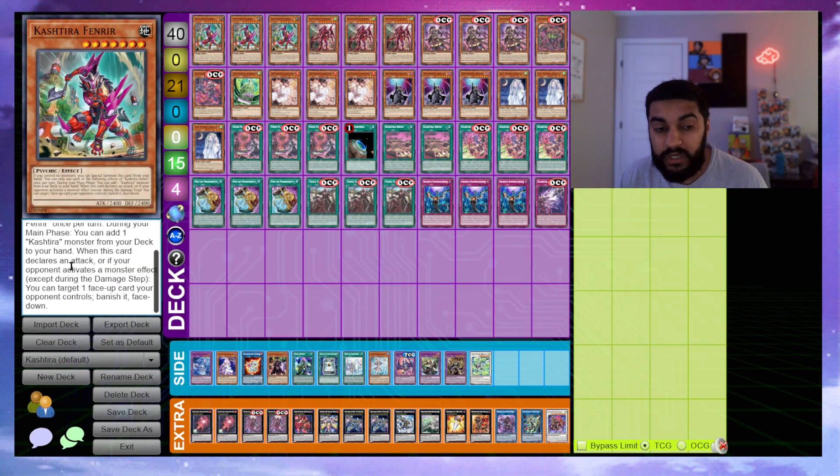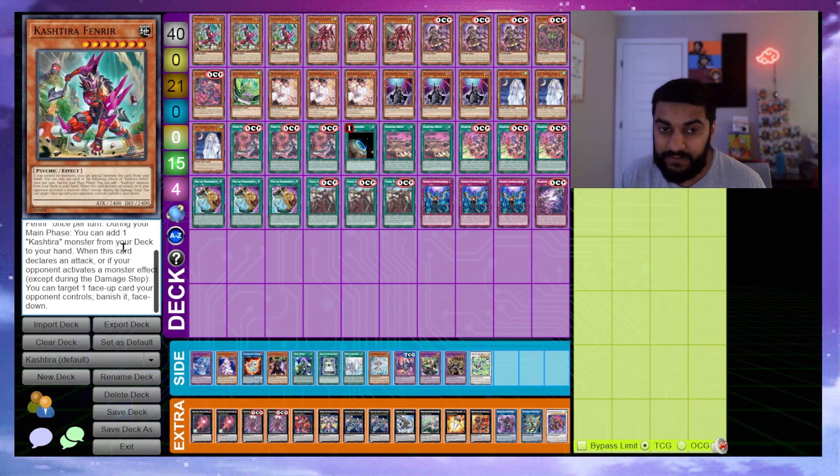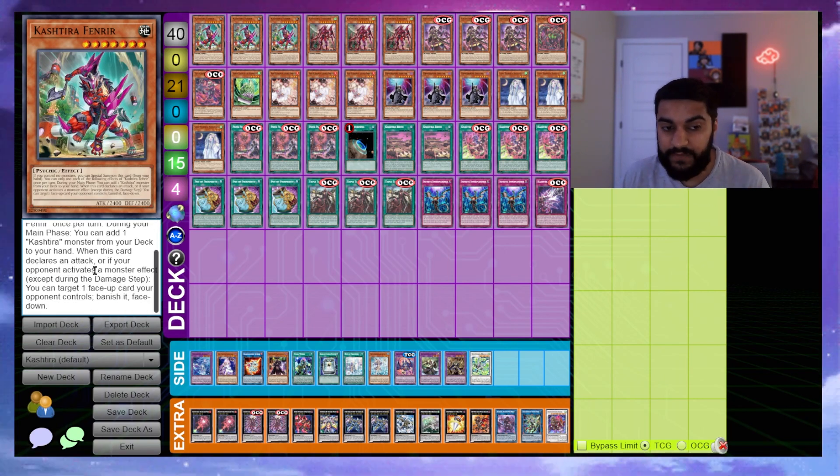The secondary effect is when this card declares an attack or if your opponent activates a monster effect, you can target one face-up card your opponent controls and banish it face down. Note that all Cashier effects trigger on resolution of a chain — for example if your opponent activates an effect, Fenrir won't be chain link one; after the chain resolves Fenrir will trigger on a separate chain to banish the card. That's a very important ruling.